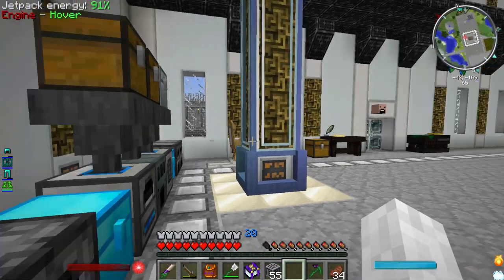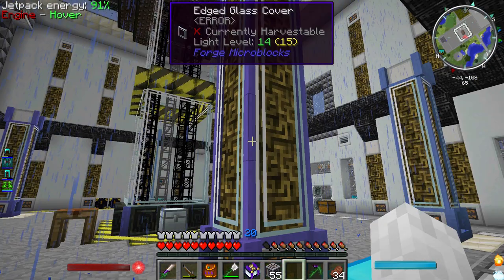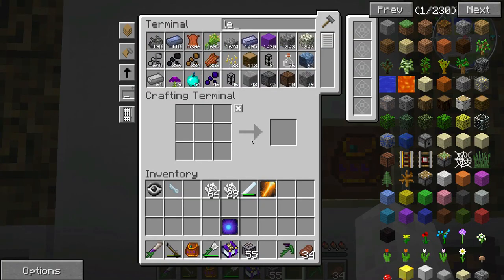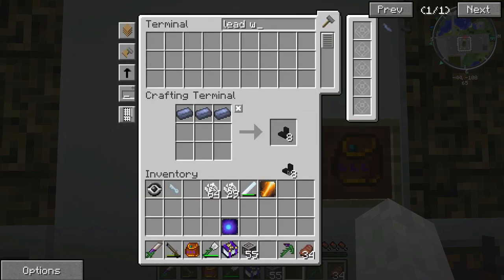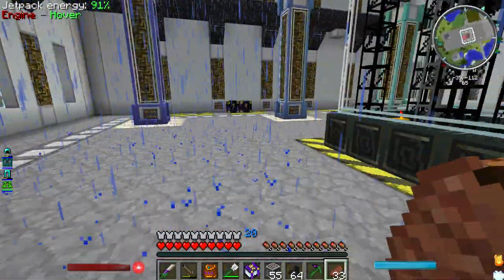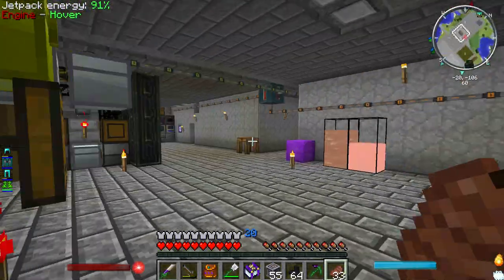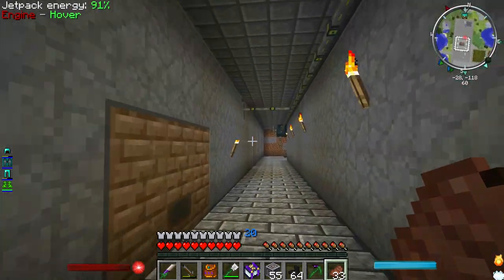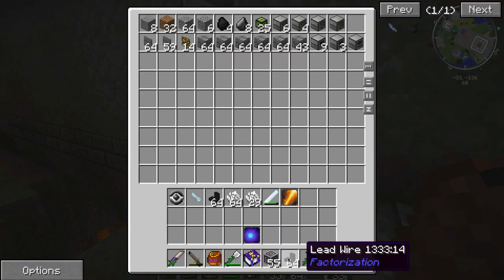I have made 55 heaters. Is that enough? I think so. I'd make some lead wire too - there's a whole stack of it in here, so we'll have an extra four stacks. There is one downside to using the factorization devices for heating: they don't really work when the sun's not out.